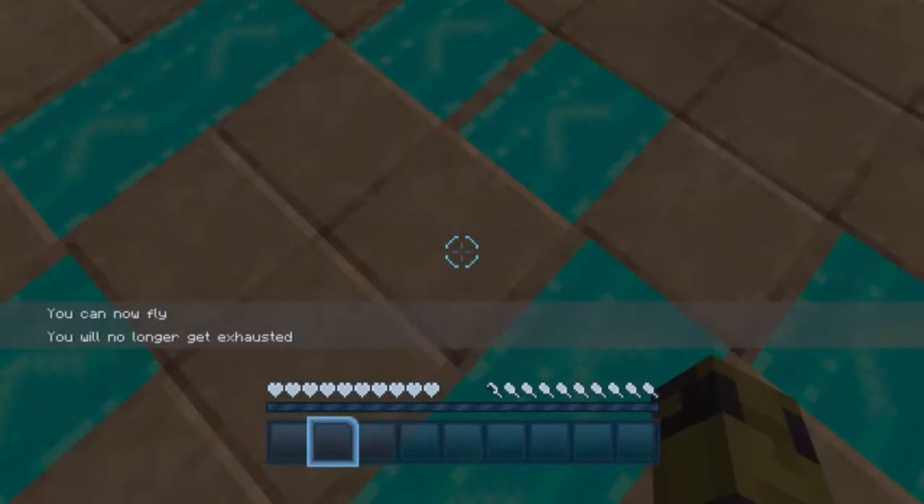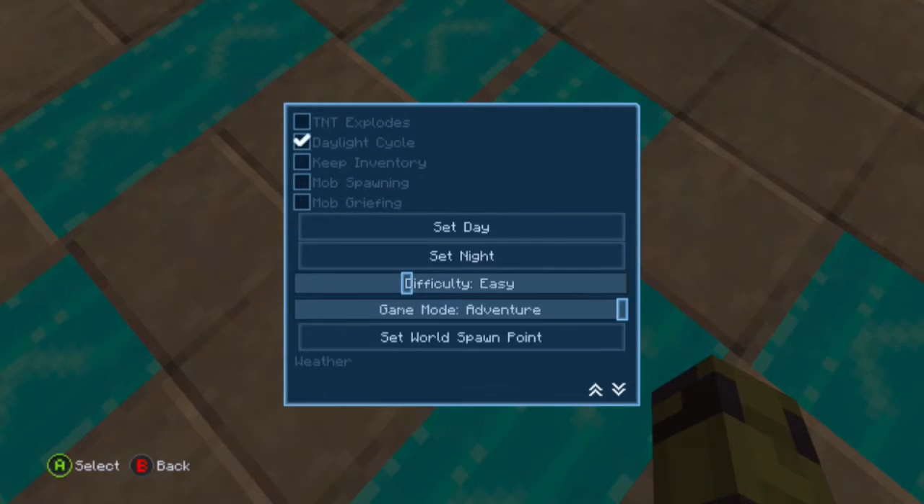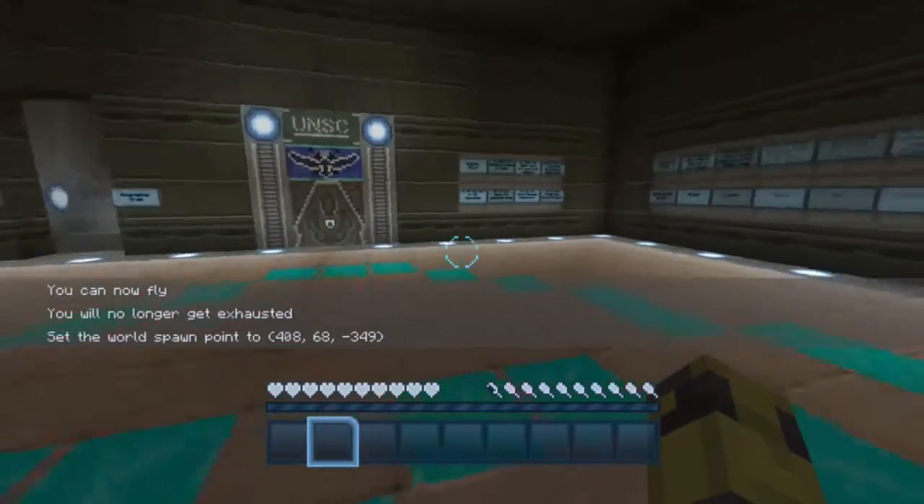First thing you want to do is just reset the world spawn point again. Especially if you don't spawn in here yourself, but it seemed to be working — just to make sure. It's always good to do it again.